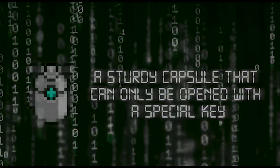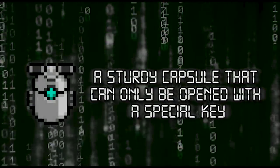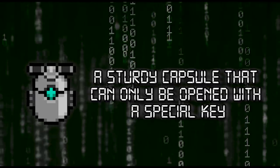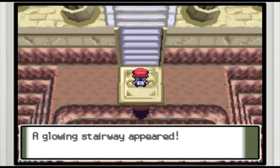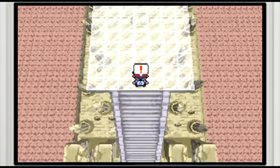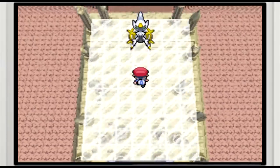Well, if you go digging around in HeartGold and SoulSilver's internal data, you'll find an unused sprite for a key item called the lock capsule, as well as a description that tells us that it can only be opened with a special key. Just like Platinum version's Azure Flute that I talked about in my Generation 4 episode, the developers at Game Freak originally intended to distribute the lock capsule at special events, but for some reason they never ended up actually getting around to it.